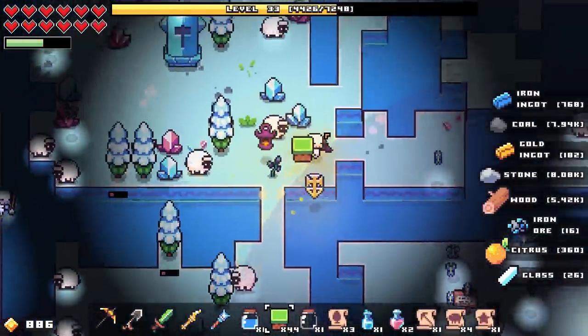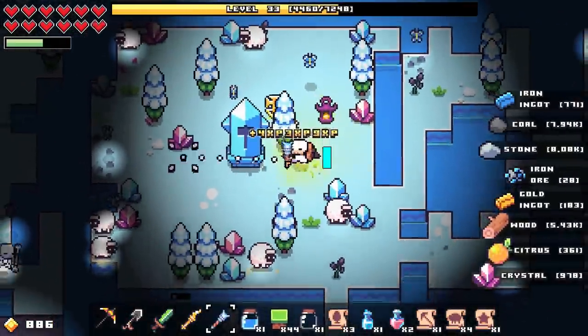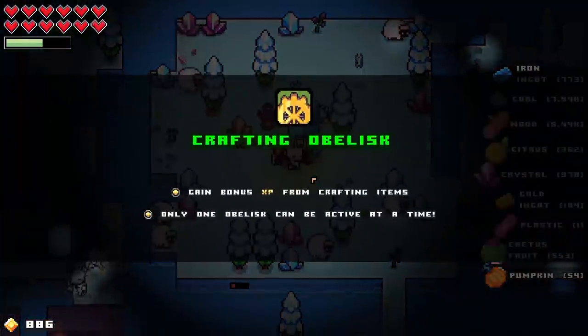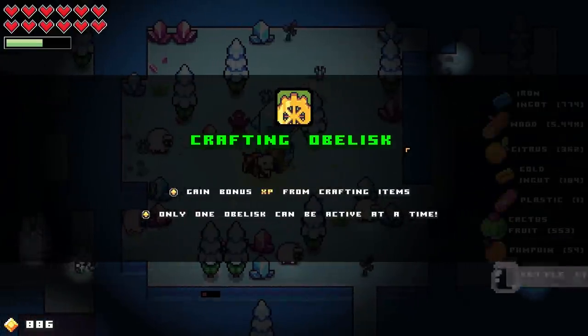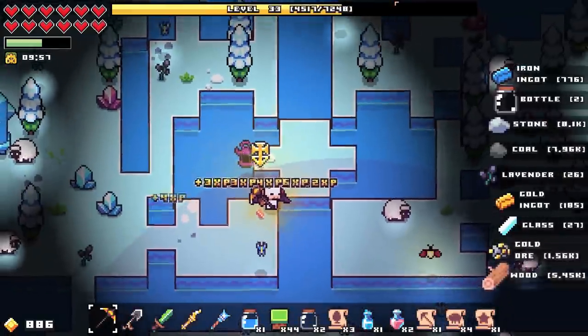What is this one? That looks like a hammer. What is this thing? Crafting obelisk — gain XP from crafting items. Only one obelisk allowed. I mean, I guess we're gonna get XP from it though because we have things being crafted constantly.